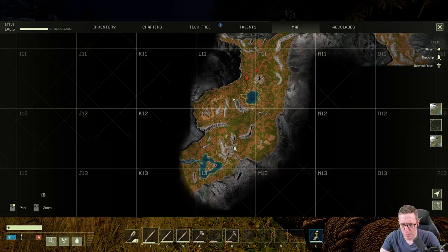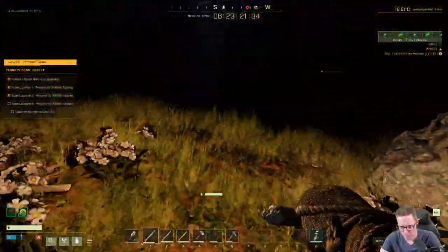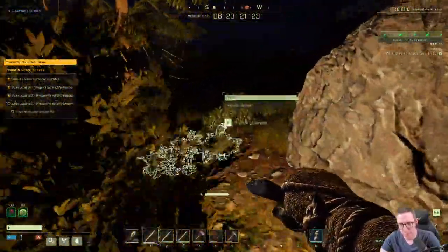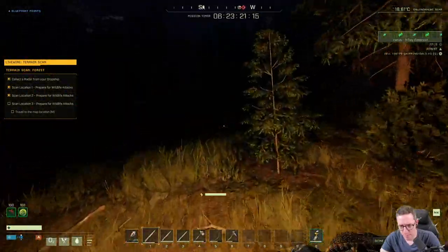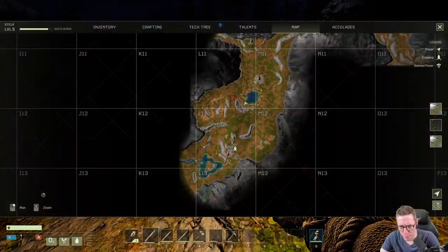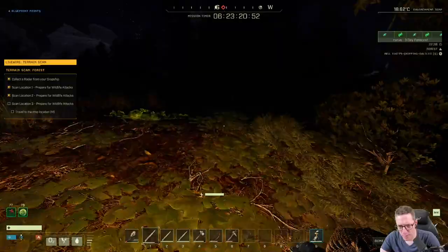Now we're going to head over this way. I'll set a new mark and keep running. I like to run until my stamina runs low and then check the map — that way my stamina heals while I'm checking it and it feels more efficient. I'll never let my stamina get all the way out. I'll stop, let it recover a bit, then run again. I'm going to go up to the right a little bit.